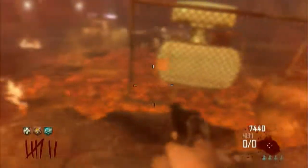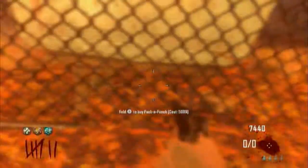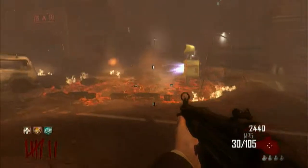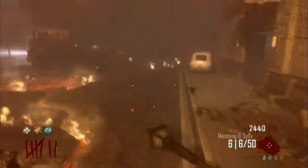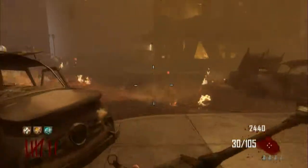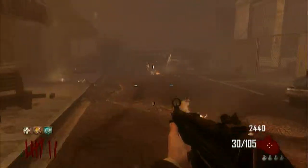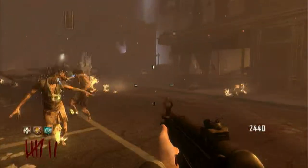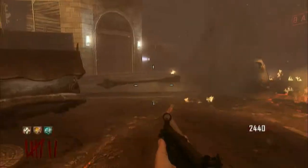We got one bullet left — what are we gonna do? We're gonna shoot it, and then pack-a-punch. Look at this — pack-a-punching from behind the pack-a-punch machine. That is one gun down, and four to go. Now we just need to pack-a-punch four more weapons. That was a pretty fast pack-a-punch on weapon one already.